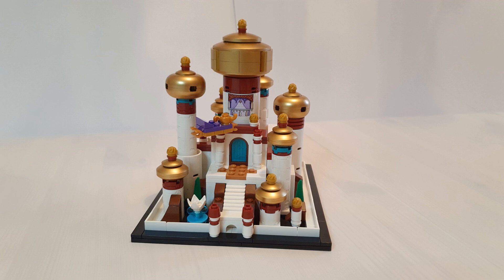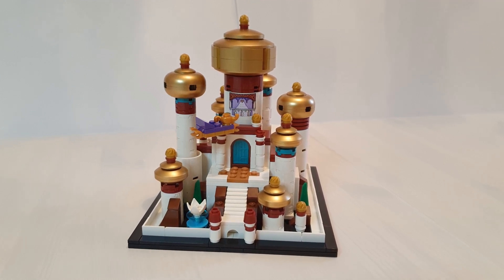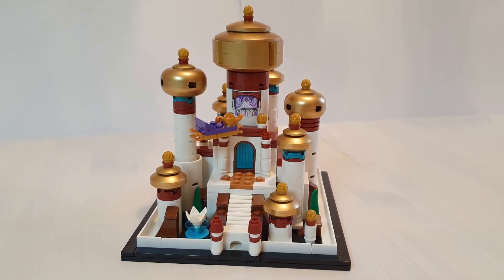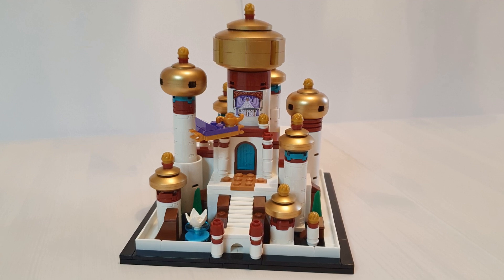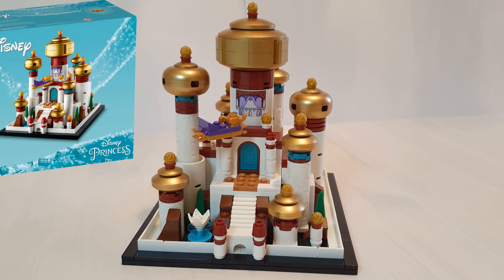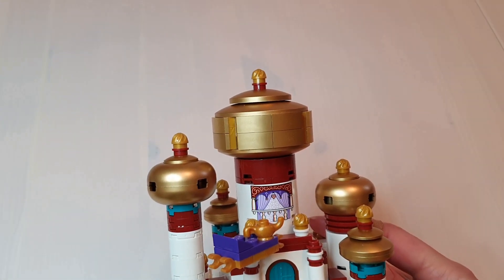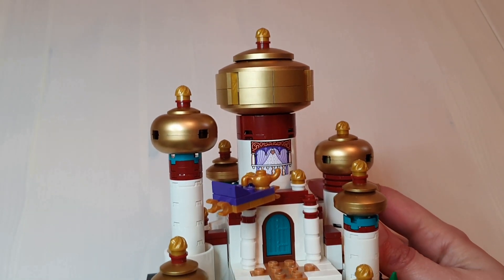We have to talk about the colour. I've brought this up in previous videos but the Palace of Agrabah isn't white — tan would have been a more accurate colour. However, I don't hate it as much as I thought I would. It does help the golden towers to pop. And in warm lighting, the white isn't as cold and clinical as it looks on the box. The dark red is really nice in this and works so well against the gold. The hints of dark turquoise add some contrast too.